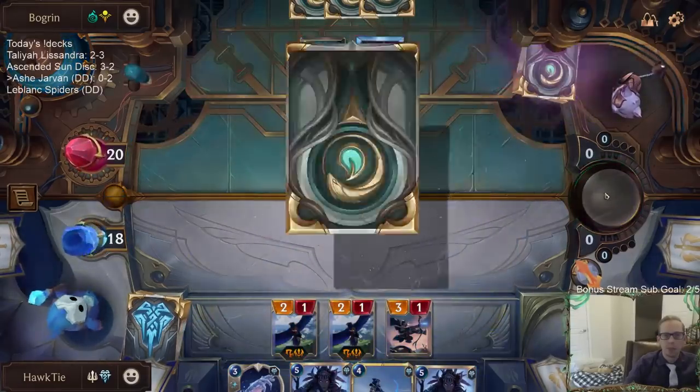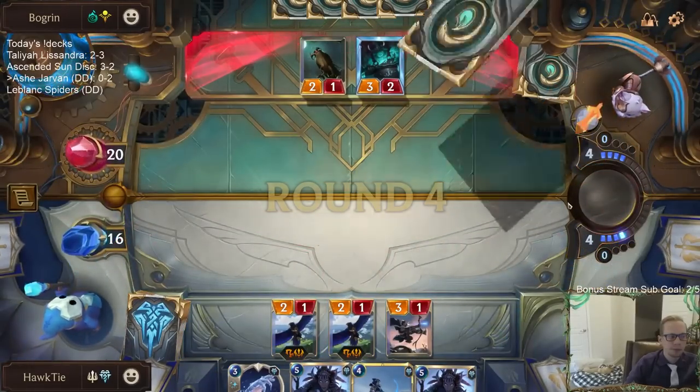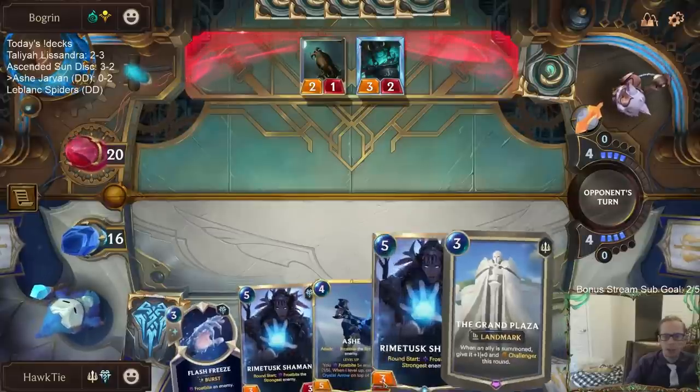Their hand was just a bunch of Ruinous Paths and a Ravenous Butcher. Okay, there's Grand Plaza!